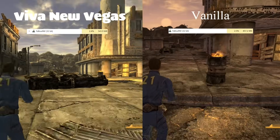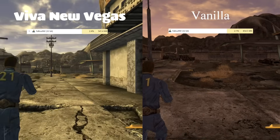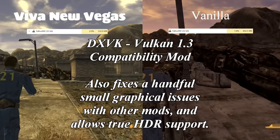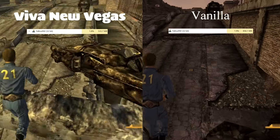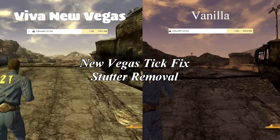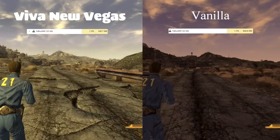Next up is the walk back to Goodsprings, because that's what I did in the first video and I want to keep this as consistent as possible. On the way, a couple things to talk about. The first was DXVK, which is left ambiguous in the Viva New Vegas mod list — it's mentioned but it's not explicitly said whether or not you should be using it. I chose to use it because another mod in the list, the New Vegas TickFix, has an issue where if you're running at a resolution above HD and you try to alt-tab the game, it will crash. And that's a pretty big issue for me — I can't stand not being able to move in and out of applications at will, so I installed DXVK.